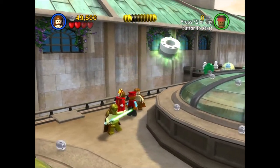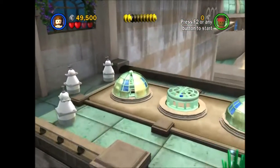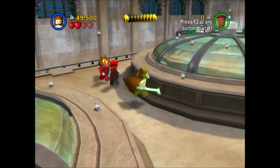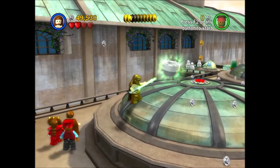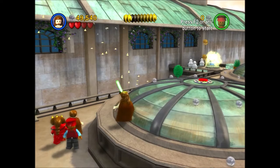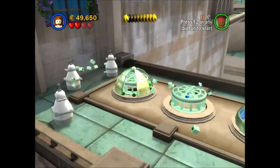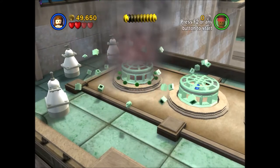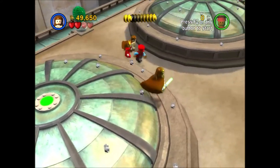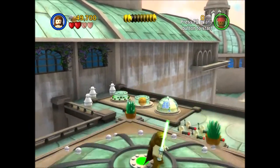Sorry about that again — I just had to make some eggs. Now we want to move that block, because there is something here. And that will open that. Okay then. Why is everything exploding, is my question.